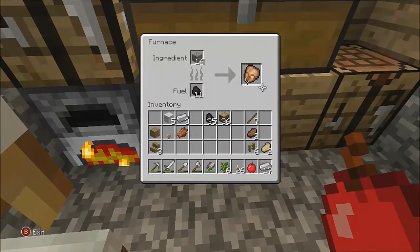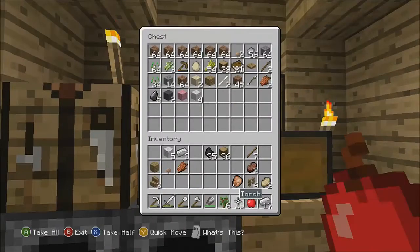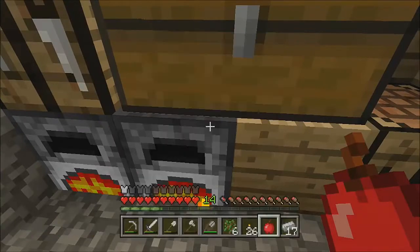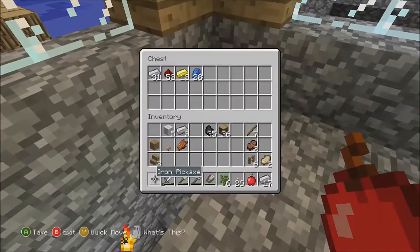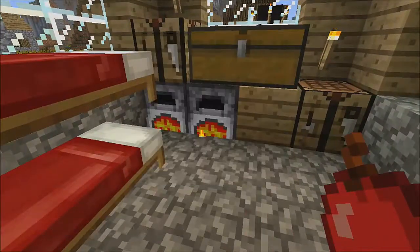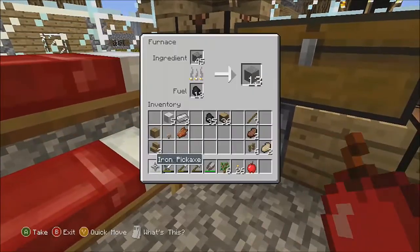Your chicken's done. I'll put it in the chest for you in the bottom right. Iron's cooking — that's good. I can't believe we've already found gold, actually. You found gold? Yeah.